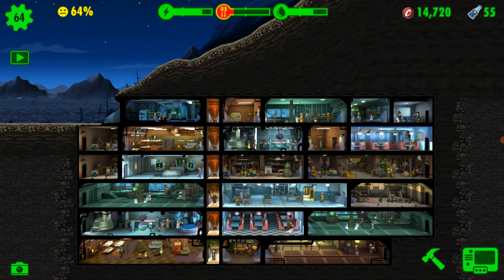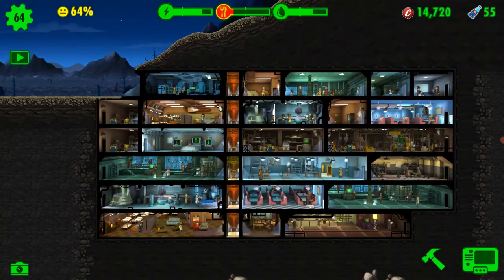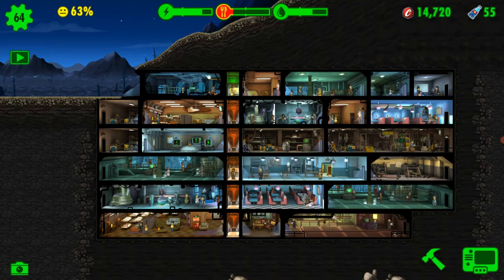Another way to get more caps is by watching the little videos in-game. You can get caps, Nuka-Cola, lunchboxes, and crates that way. Also, sending dwellers to the wasteland is still one of the main methods.